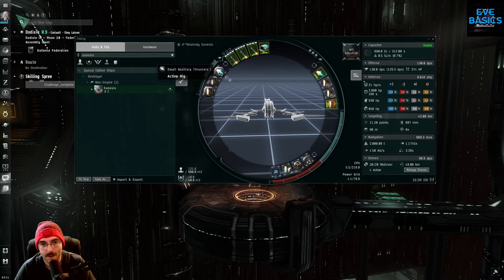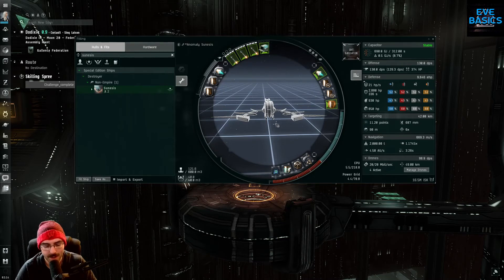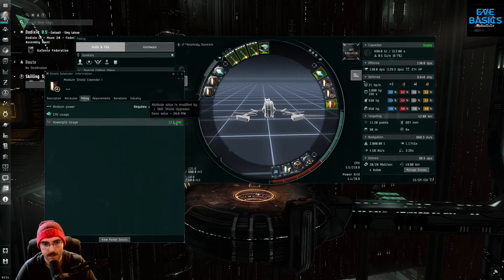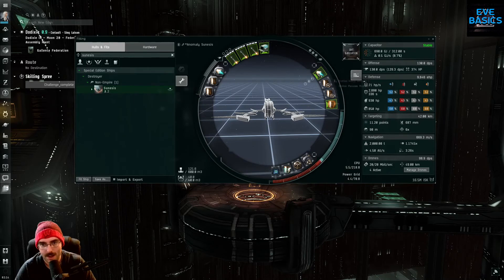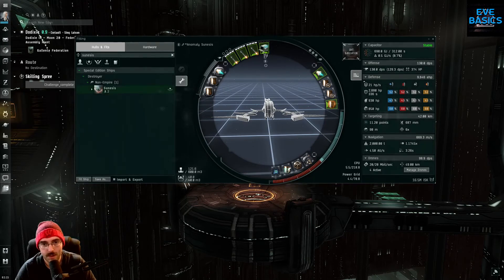I put another thruster rig up here because I wanted the extra speed. Without the thrusters and nanofiber you're looking at 584 m/s, which feels very slow, but with those two you're up to 669 — that feels good. To fit this ship, you'll want to max out CPU Management, Power Grid Management, and Weapon Upgrades. Advanced Weapon Upgrades will help if alphas can get it. Shield Upgrades will help with power grid usage on your shield extenders. Energy Grid Upgrades lowers the CPU usage of your shield power relay.